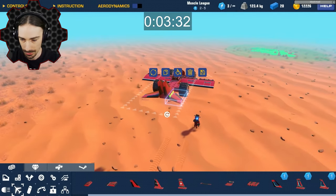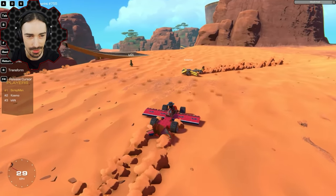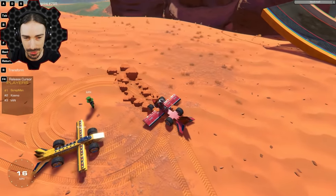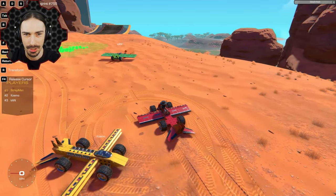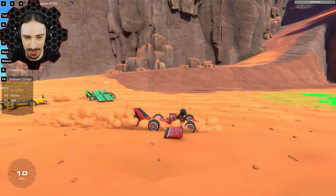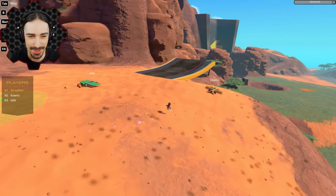Three, two, one — that's it, we're done! Let's see your gliders. Oh, Cosmo's looks really good. You have the small rings — interesting. This is mine — oh boy, oh wow. It pulls up when I try to just move. You look like you're in low gravity. I think you just have a ton of lift — that's it.